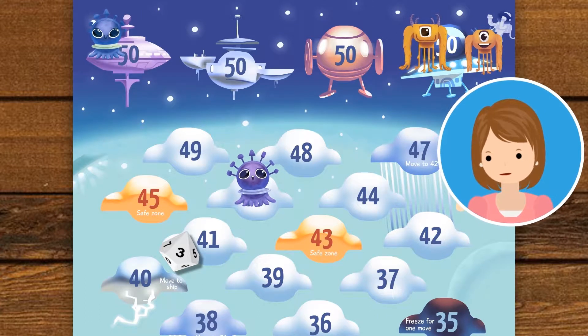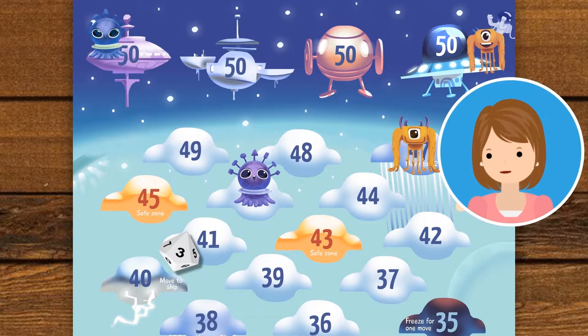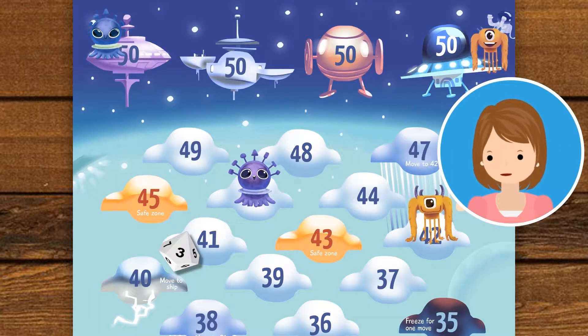I got a 3. This means I move to 47. This is a rain cloud. If an alien lands on one of these, it falls with the raindrops. In this case, I move from 47 to 42.